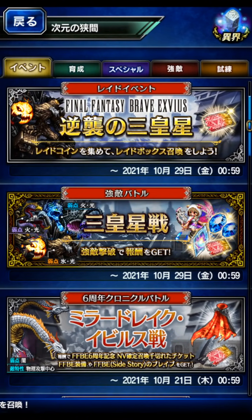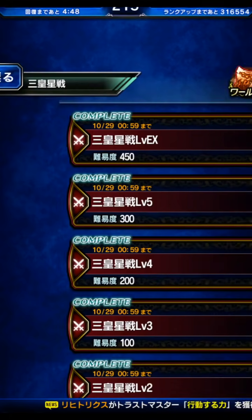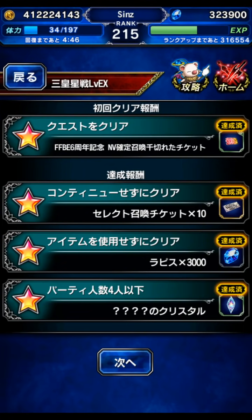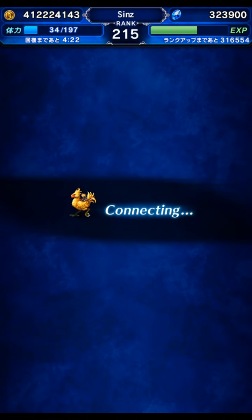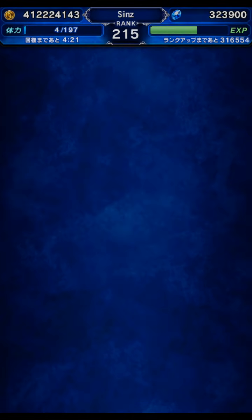Hey guys, in this video we're going to be going back to the Exostars EX stage and getting all missions with a cheaper clear. We're going to be using the free unit Riser to solo DPS. Seador will be our cover tank with resist buff. We're going to use Noctis just for his sword imperil — that's all he's really here for. And Harv is going to be just a breaker; you can replace him with any breaker you want. Just make sure your support units have a way to chain together so we can cap Riser. We'll get a clear and then I'll show the team and explain the gear afterwards.